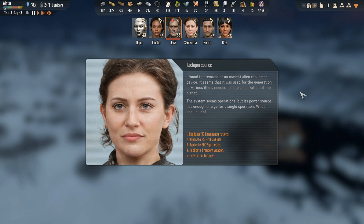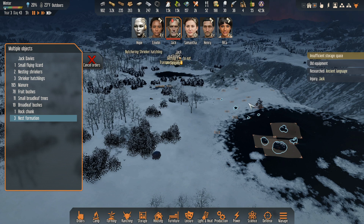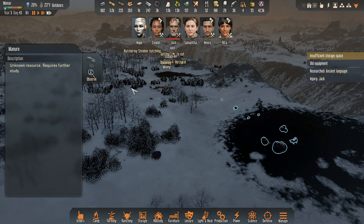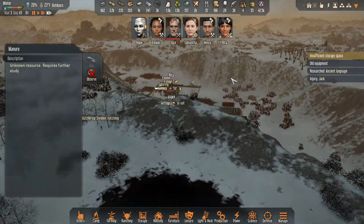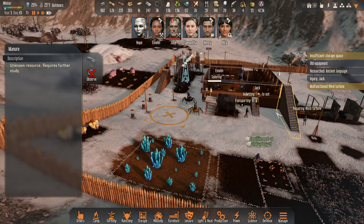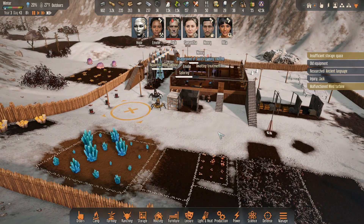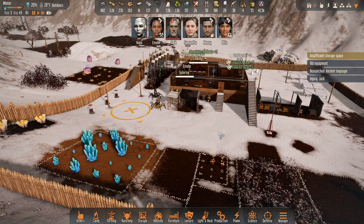I found the remains of an ancient alien replicator device. It seems that it was used for the generation of various items needed for the colonization of the planet. How about synthetics? And then nest formations need to be mined. Someone can observe that because we haven't used that at all. I guess all the things around it must have killed it before I got to it, because there were only a couple of those.